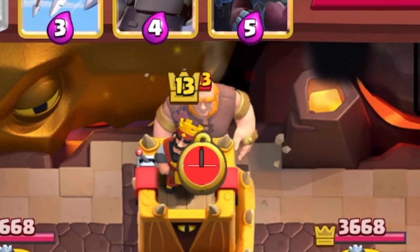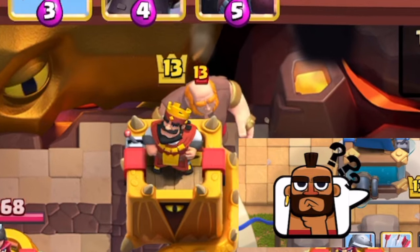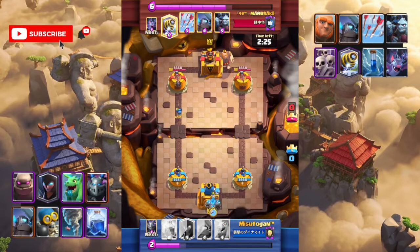Giant — it should be a graveyard or sparky deck. What should we do? Our elixir is also nearly full and we have a baby dragon in hand to defend small units. For a giant matchup, we can use golem in the same lane.